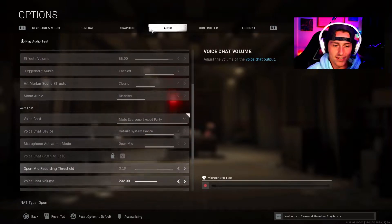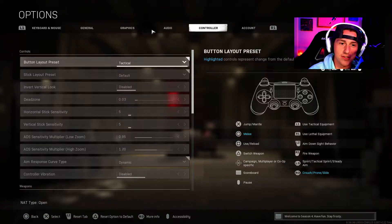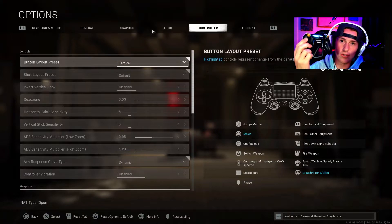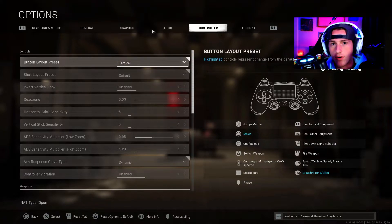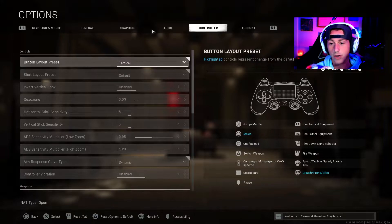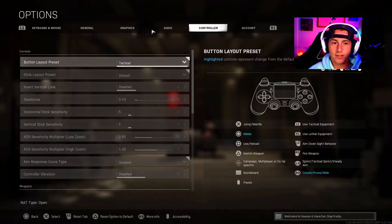Now here's the controller — the meat and potatoes of the video. I play Tactical. I have a Scuff Infinity 4 PS Pro controller with two paddles: the right one is for jumping or canceling slides, and the left one is for switching weapons. I also have a Control Freak on the right stick — this little purple circle is so OP and it's really not that expensive, you can get them for like $12. It definitely helps your game a lot.